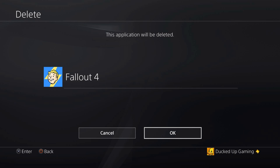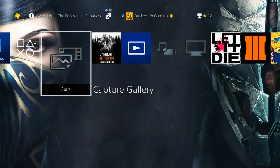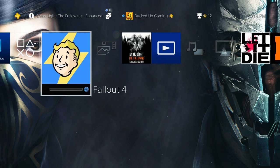Once you do that, it's going to pop off your dashboard and go away. What you want to do is go to your PlayStation 4 and eject the game. When it ejects, you're going to put it back in, and the application should pop back up.